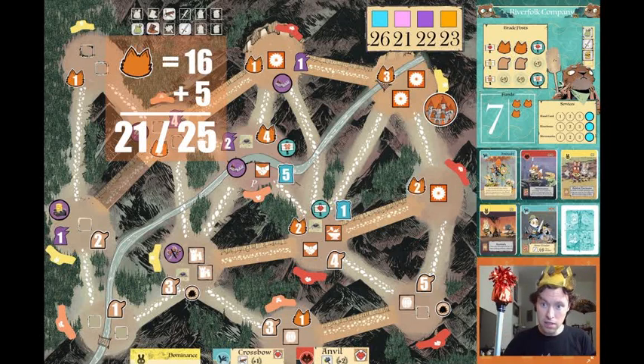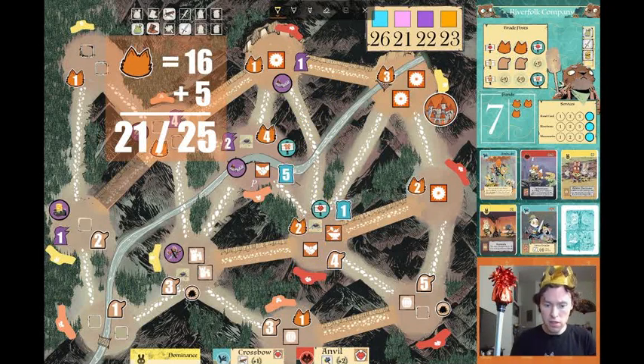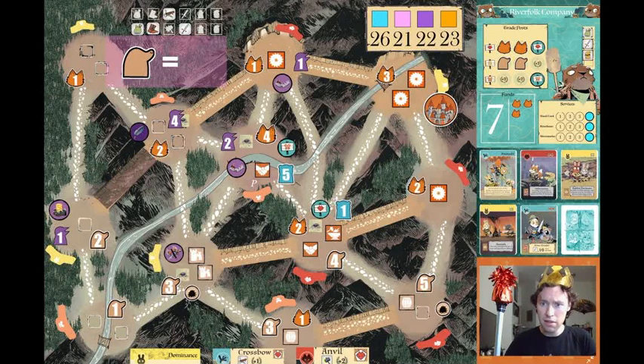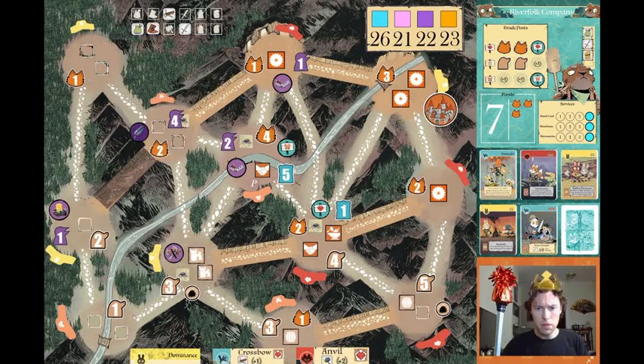That means we can purchase a service if we choose, but only one and just barely. If we purchase services we'll have zero cats left in our supply, which means these recruiters won't be able to recruit any meeples. On a similar note, the duchy has all 20 meeples out of supply — they're not going to be recruiting anybody either. Let's take a look at that riverfolk hand one more time to see if we want to purchase anything.